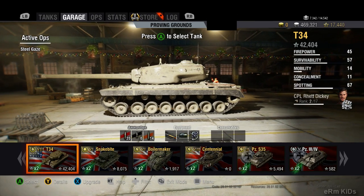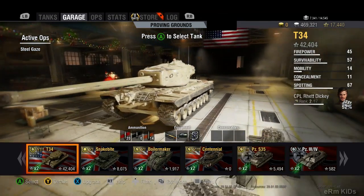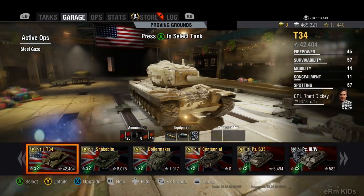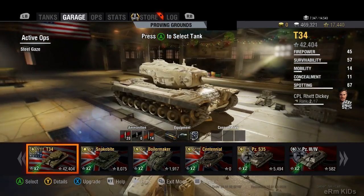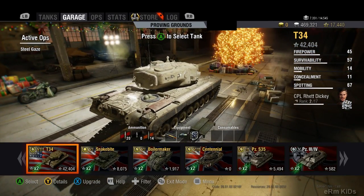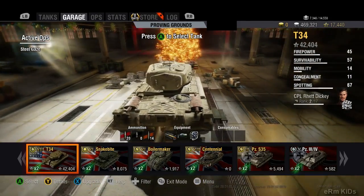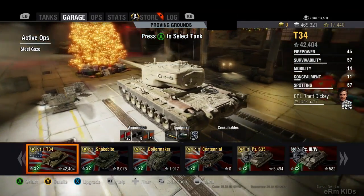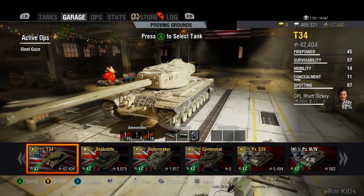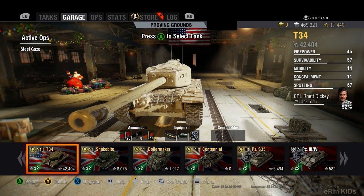Today we are going to be playing with the American T-34. It was planned out to be an American heavy tank, but they never built this thing. It is a big beast — a premium heavy tank, tier 8. As you can see, we have 42,404 XP on it.